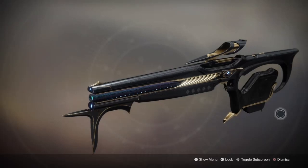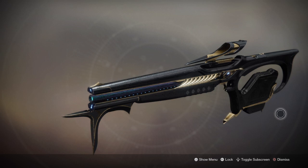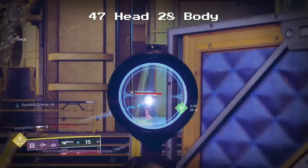Welcome back to another special blend video. Today I'm going to show you the damages that the Symmetry does in PvP. By default it'll do 47 to the head and 28 to the body. Let's get to it.